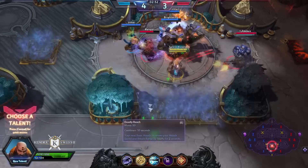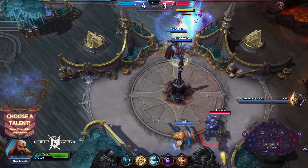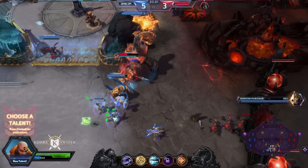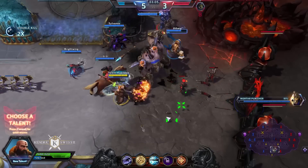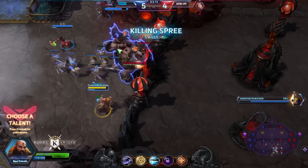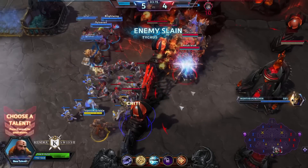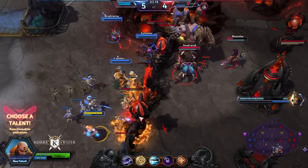We managed to summon the first Punisher and it's a pretty powerful ally — you don't really want to fight against him. He jumps on enemy heroes, stuns them, and uses passive abilities to deal extra damage. This time we've got a fire Punisher; he's shooting mortar fire out of his back, dealing a tremendous amount of damage to enemy heroes and structures.